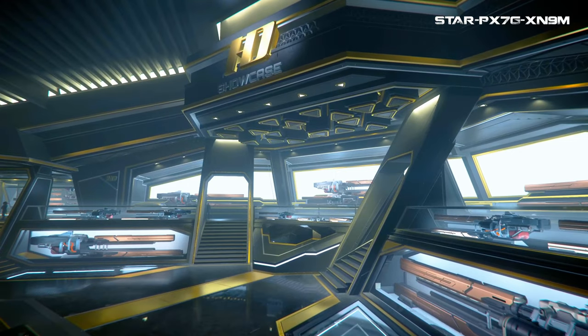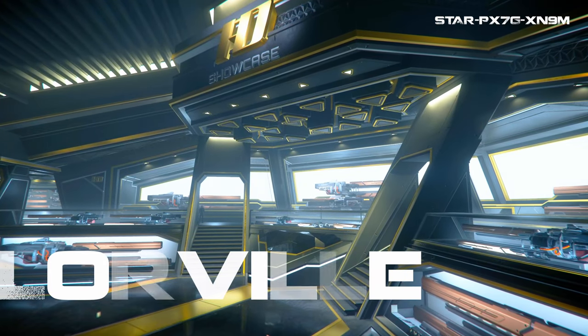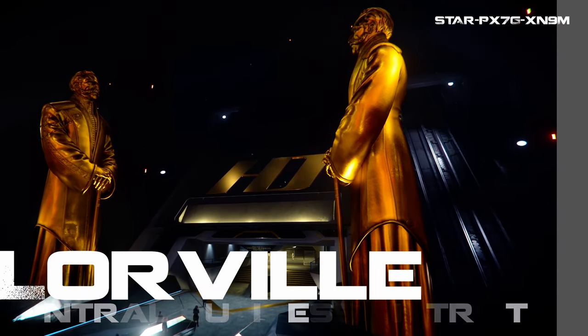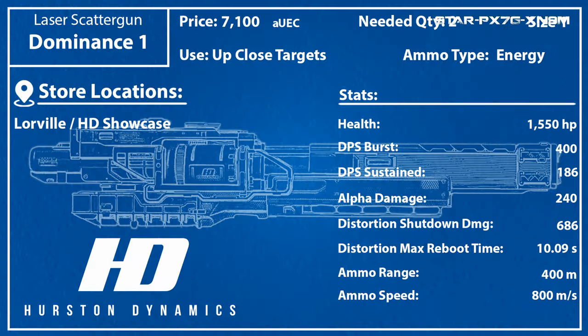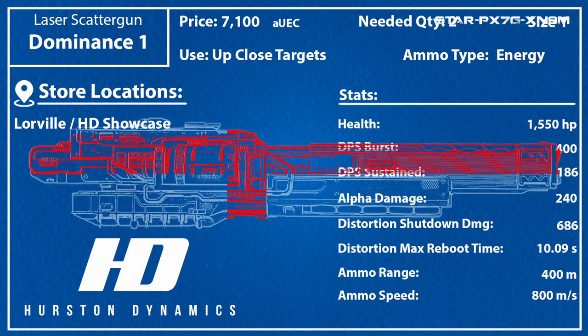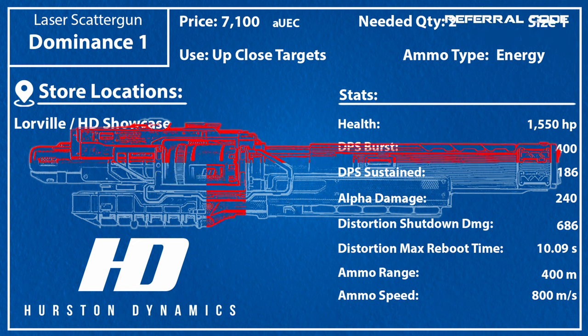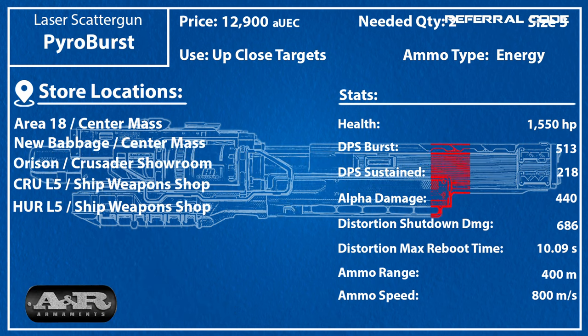You can pick up size 1 and size 2 laser scatterguns on Hurston at their HD showcase in the business district, which is their Dominance line of weapons — Dominance 1, Dominance 2, etc. That is the only place that sells laser scatterguns that small. For size 3 or better, you can either go with Dominance, or find them in other locations, such as the Pyro Burst size 3, which you can find on Area 18, Crew L5, and Hur L5, to name a few places, and should have no problem finding sizes larger.